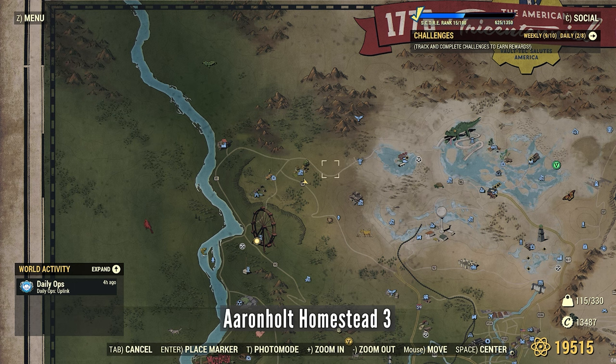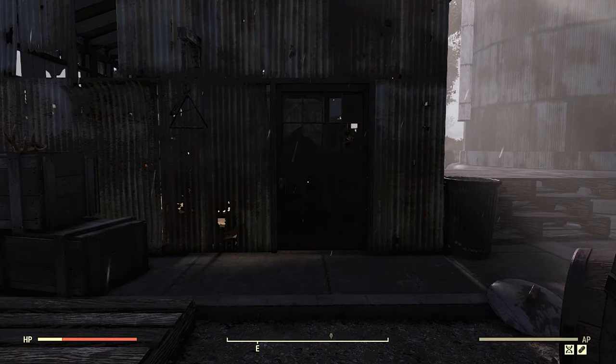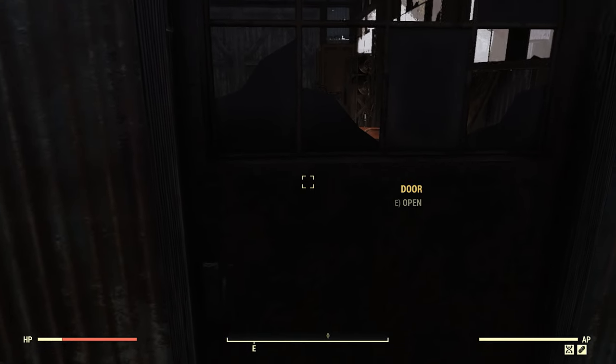This is just south of Aaron Holt Homestead, at a building near some silos. This door is normally locked, but I unlocked it already.